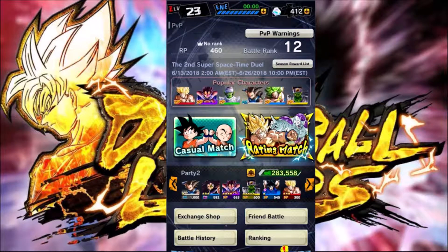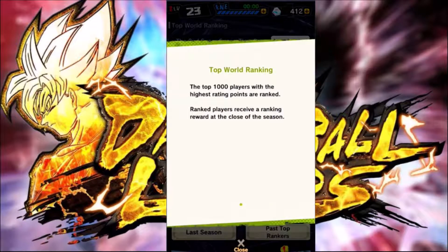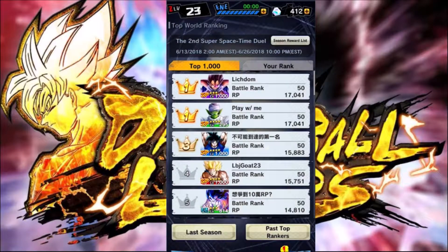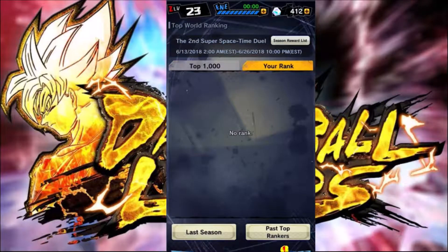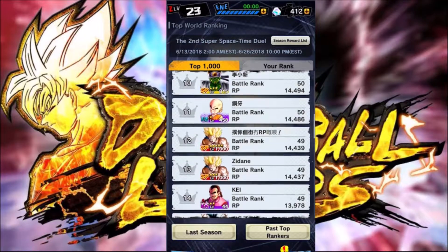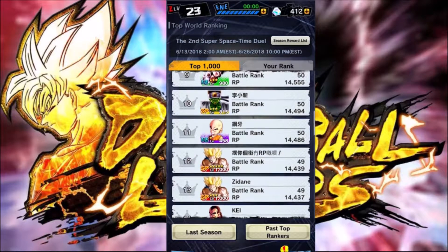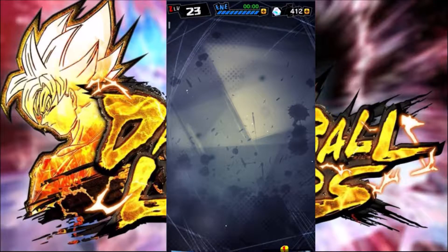I'm just gonna lick my wounds and leave. I lost, and I'm so sad. He is about at rank 50 — they all are actually. His RP is just really high. My rank — I don't have a rank, I'm still at the bottom. This man is rank 50 with a level 458 Krillin. I'm jealous. I digress — I want to see his team.